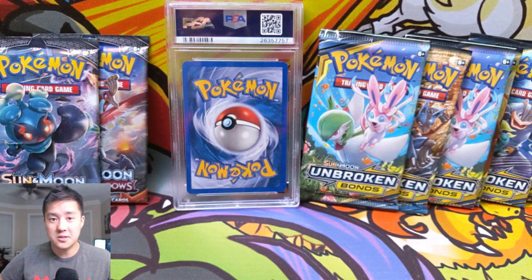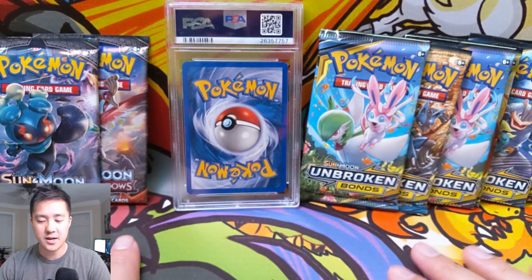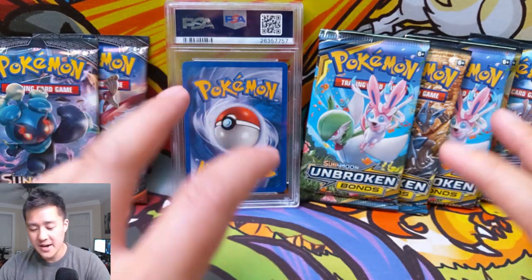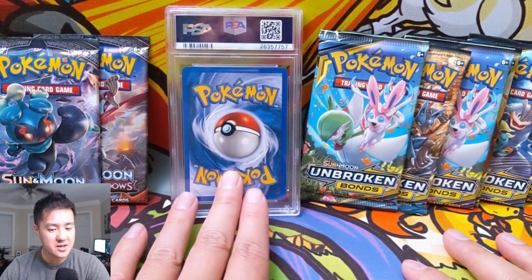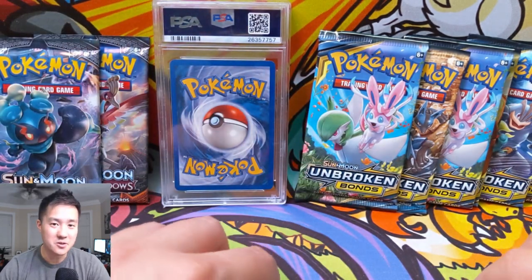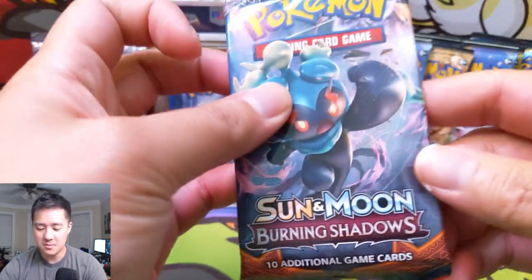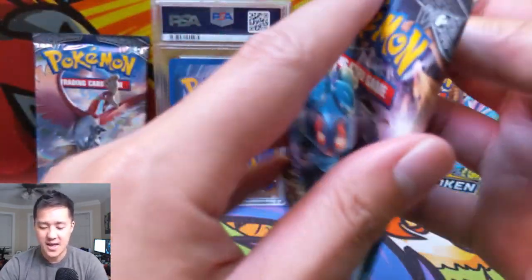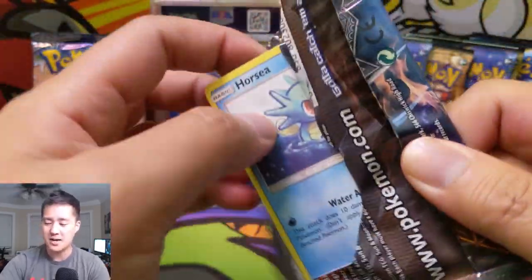What is up? I'm MoanaTurtle. So today we have a PSA showcase episode — we are doing a pack opening. We have six packs of Unbroken Bonds, two packs of Burning Shadows, looking for Charizards as always. And then we're going to show off another card for our PSA collection. This one is a pretty legendary card. We're going to start with a couple packs, hit the PSA card, and then wrap up with Unbroken Bonds.